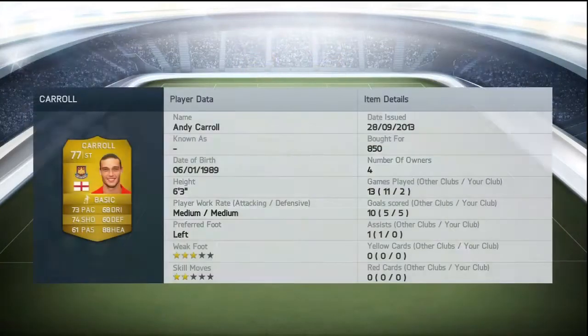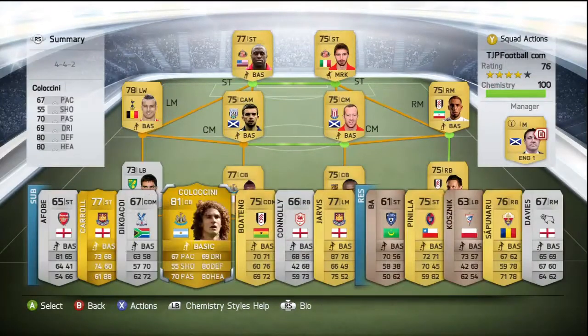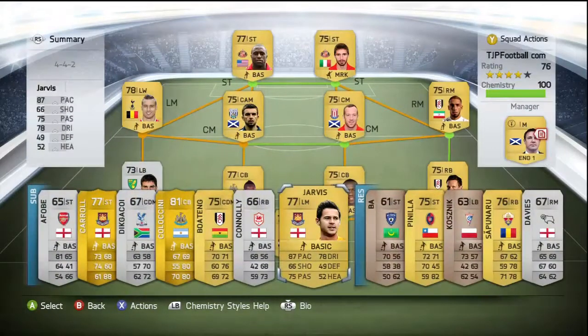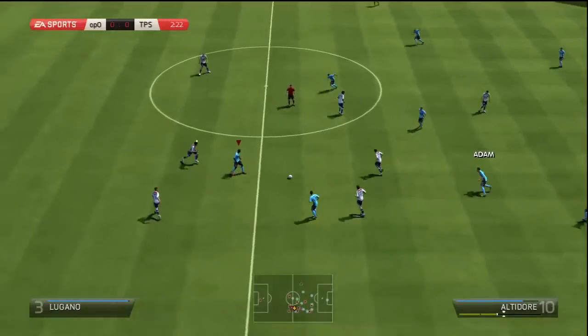Now the players on the bench: I have Jarvis, who's an absolute tank. Andy Carroll is an amazing investment — he scored 2 goals and 5 assists for me here, and at the moment he's scored 8 and 3 assists as far as it goes. This is just generally an amazing team. Matt Jarvis has 87 pace — you just can't complain. I would really recommend getting this team. I'm going to show you some goals now — I've only got footage from one game, but here are some goals I scored with this team.